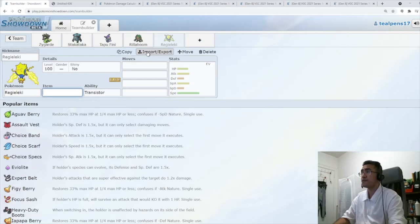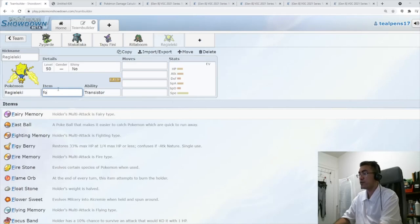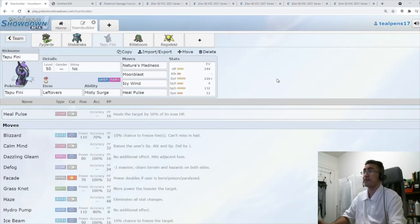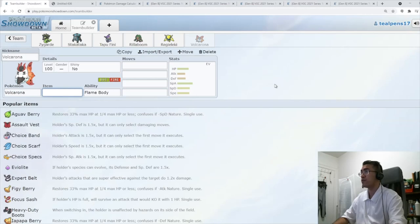Instead of Entei, I don't want too many ground weaknesses because we're going to bring in Regieleki. Regieleki is going to be another form of speed control with Electro Web. We're going Focus Sash. And for Fini, instead of Haze, we're going to go Icy Wind — so we have two forms of speed control: Icy Wind and Electro Web, plus Trick Room. That's three forms of speed control to make up for losing Tornadus's Tailwind.